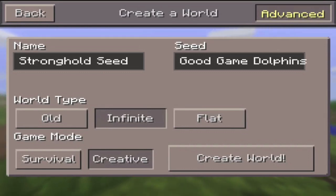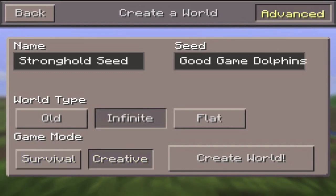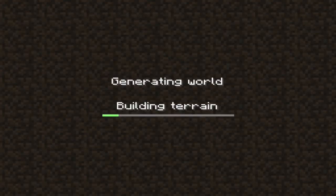You can actually name it whatever you want. You choose your own game mode and it has to be infinite — so you choose creative. Just create the world and wait for the terrain to build. It's a really cool and awesome seed.